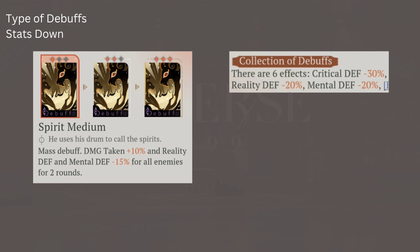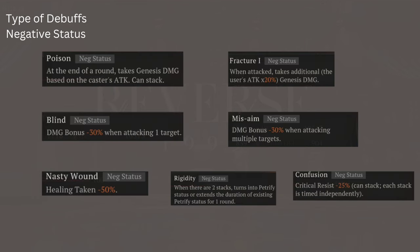The first type is Stats Down. For example, Spirit Medium — Shemaine's incantation mass debuff — increases damage taken by plus 10% and reduces Reality Defend and Mental Defend by minus 15%. This directly affects the stats so it is not a negative status — it is classified as Stats Down. Six also has three debuffs of this type: Critical Defense Down, Reality Defense Down, and Mental Defense Down, all Stats Down.